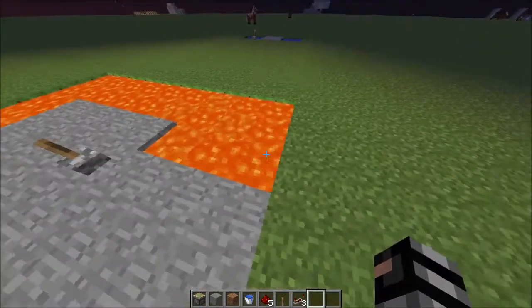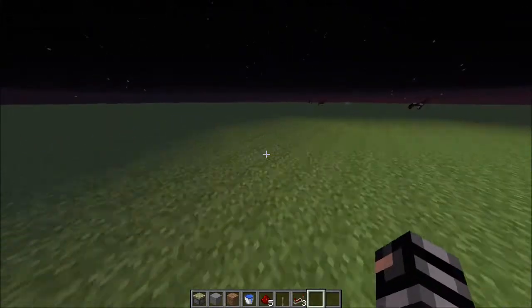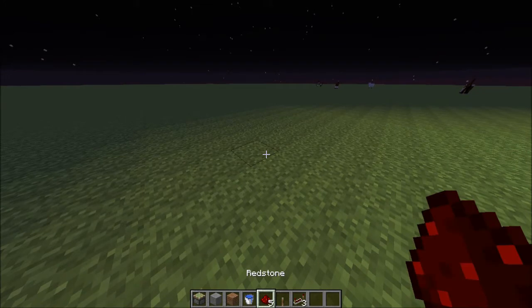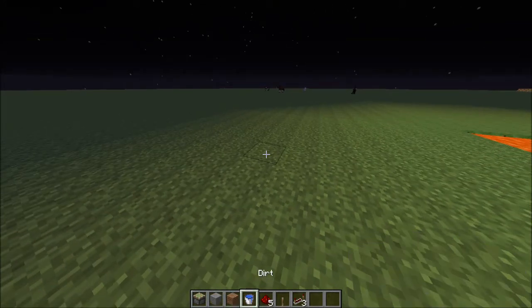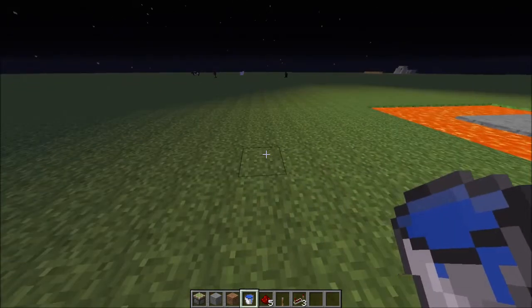Now let's get into how you make it. Right here is all the things you need in my inventory. You need redstone, lever, repeater, sticky piston, and whatever building blocks, and either lava or water.